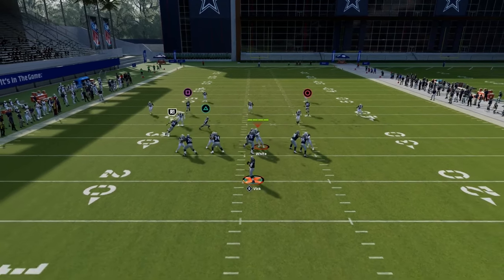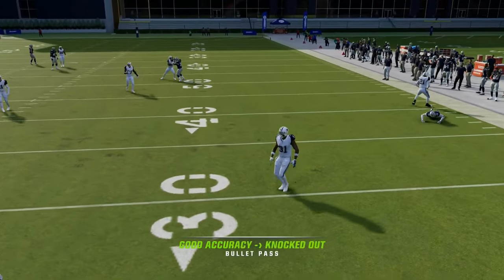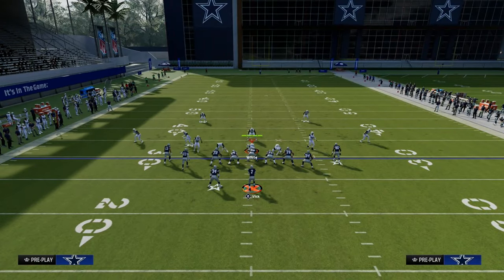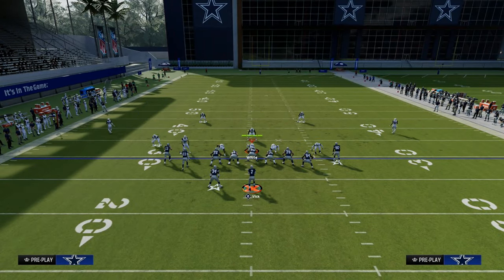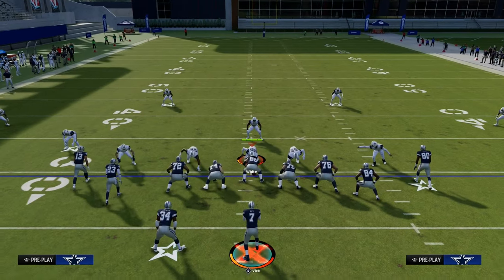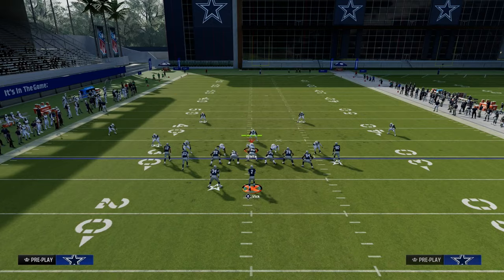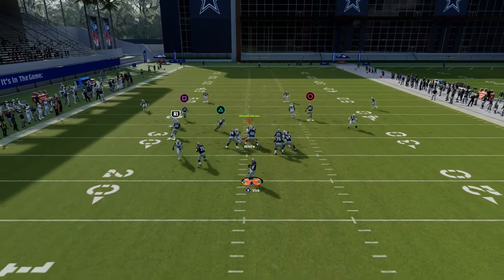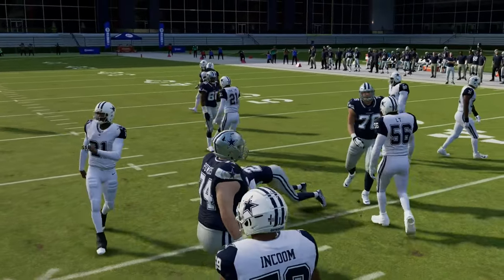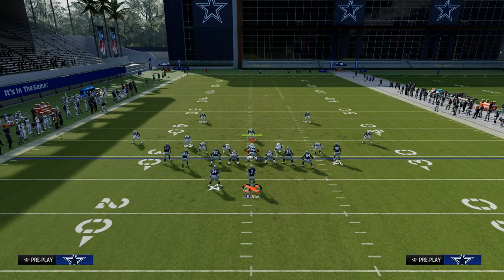If they're not playing hard flats on the backside, the drag route is still going to be able to get open because you have those vertical breaking routes and they have to respect your Texas route and your post route. Depending on how people set up their coverage, they're going to user the post route, which creates a big void on the right side of the screen. That's where the trail concept becomes really effective — you can hit the drag right in that little window, but they have to hard flat that drag route, otherwise it's going to get open all the way across the field.